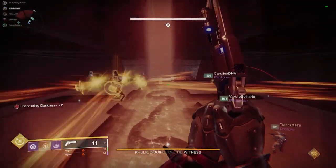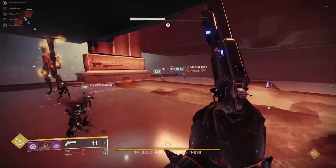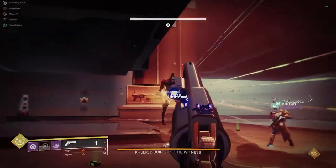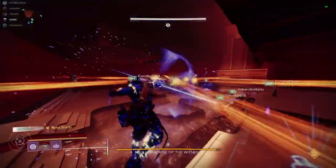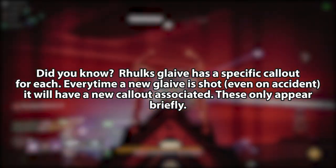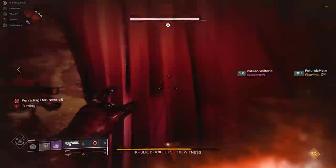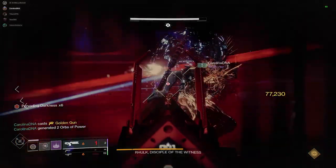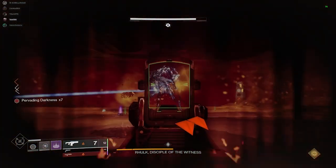Thirdly, did you know that getting hit by Rhulk's light beam attack gives you stacks of Pervading Darkness, and the longer you stay in it the more stacks you get and the more damage you take? Be careful if you aren't doing the buffs, and especially during DPS phase, not to get hit — if you already have darkness stacks when he goes into his final stand, it could kill you much faster. On the flip side, there's a raid mod called Umbral Sharpening that increases your damage based on stacks of Pervading Darkness — though it currently doesn't stack with Weapons of Light or the weapon buff from a Well of Radiance. Fourthly, every time his glaive is shot in the second phase, the glaive has a specific callout location associated with it — so if you shoot the glaive and die with the leaching buff, the new person shooting the next glaive will have a new callout. The callout pops up at the spot the glaive was, so pay close attention as it doesn't stay up for long.